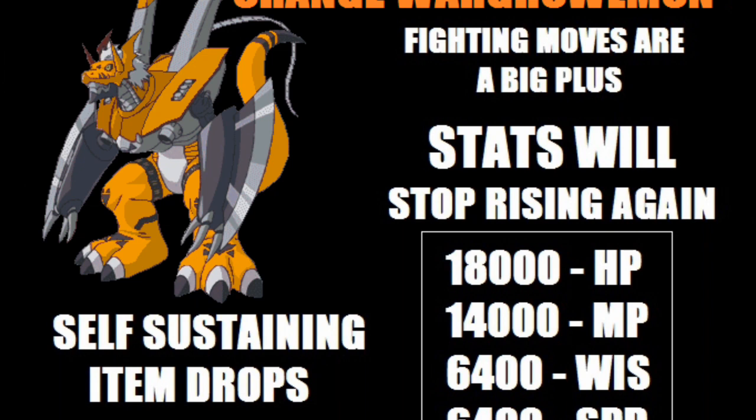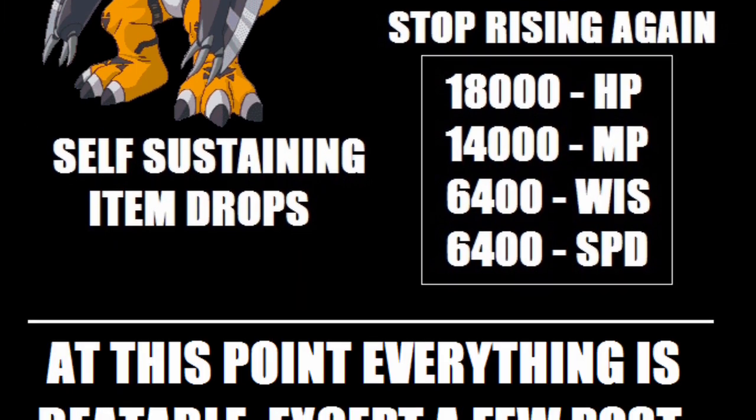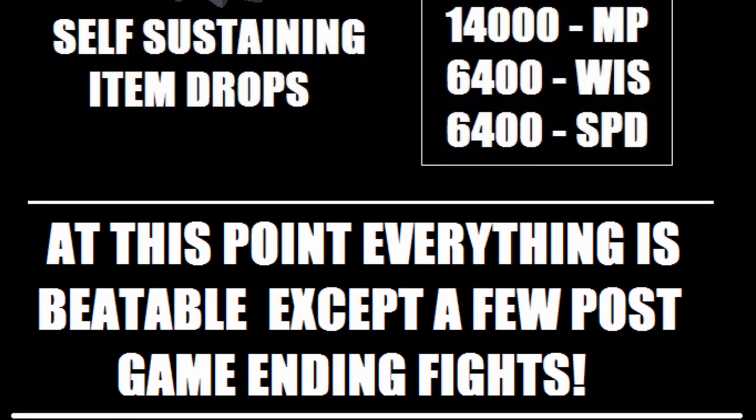These fights will again be tough at first, but you'll soon be able to get 3 shots on them in no time at all. Your rookie Digimon stats will start to cap at around 18,000 HP, 14,000 MP, 6400 wisdom, and 6400 speed. What's great is at this point in the game, everything is beatable.